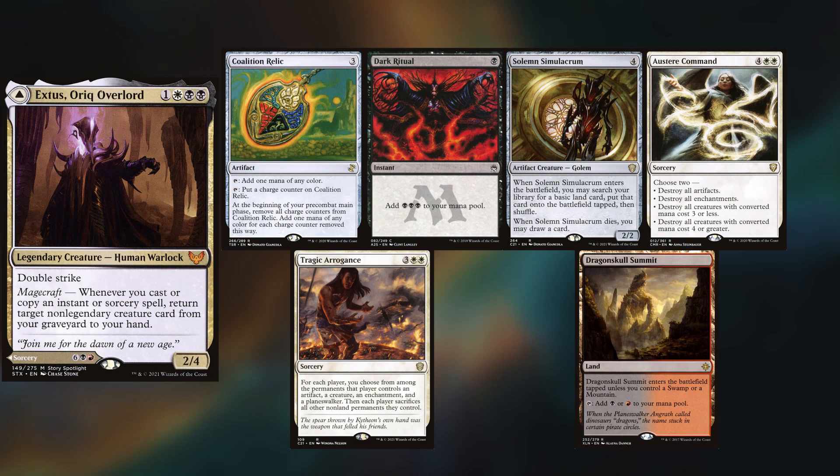I've borrowed Max's Exodus Auric Overlord deck, keeping Coalition Relic, Dark Ritual, Solemn Simulacrum, Swamp, Austere Command, Tragic Arrogance, and Dragonskull Summit. Martin wins the die roll and starts us off.